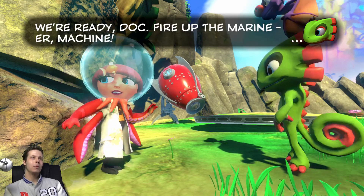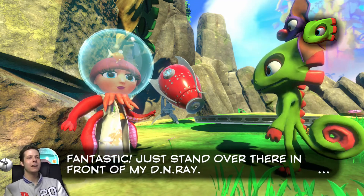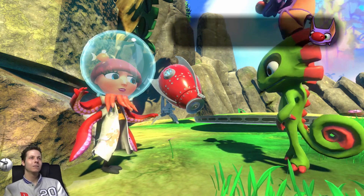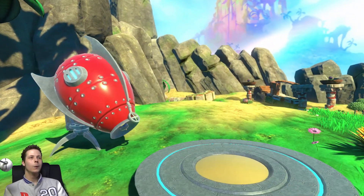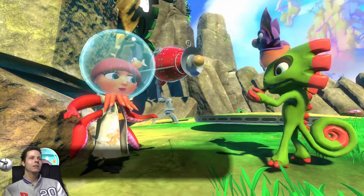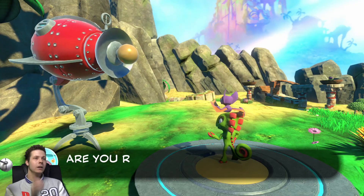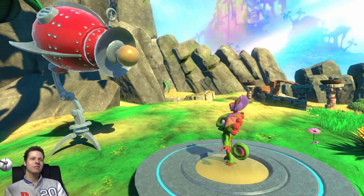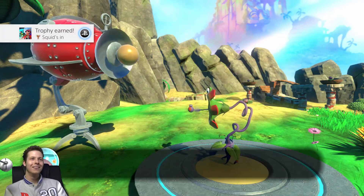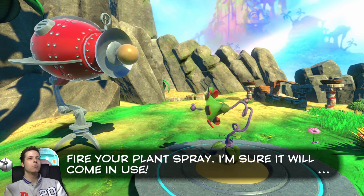We're ready, Doc — fire up the machine. Fantastic, just stand over there in front of the DN Ray. Are you sure about this Yooka? I don't want to end up on a sushi platter. Are you ready to transform? Yes. Oh dear, that's not a T-Rex! Oh well — you could always use square to fire your plant spray, I'm sure it will come in use.